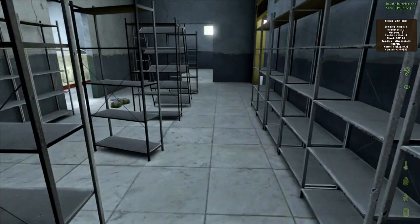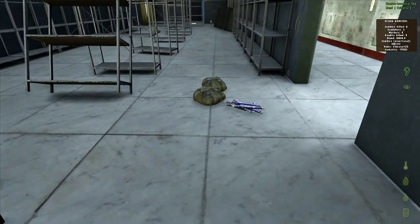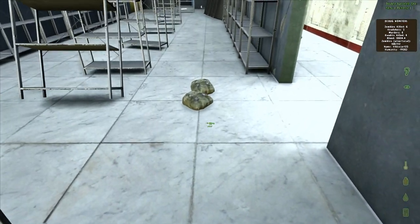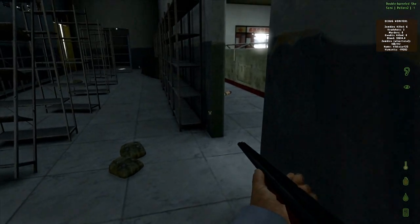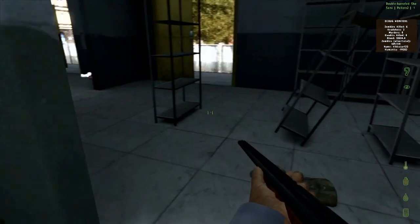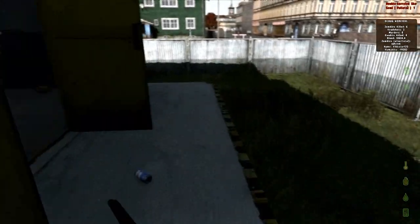Although the AK is a better weapon, I'm choosing the shotgun simply because there's more ammo for it. So I'm pretty geared up already — I've got a weapon and a drink, but I have no food for some reason. Usually you will find some food or a larger backpack in the store, but I've managed to find nothing of the sort.